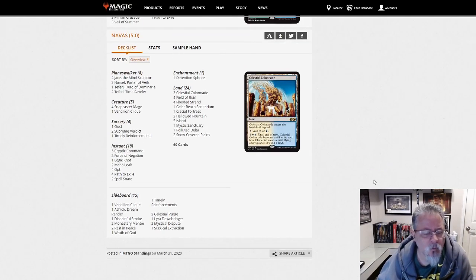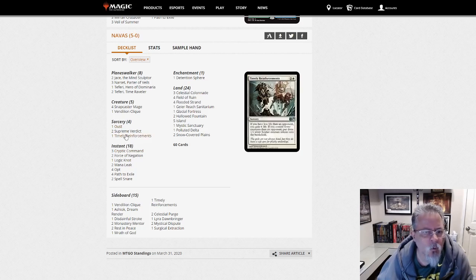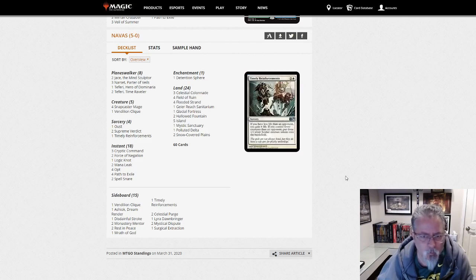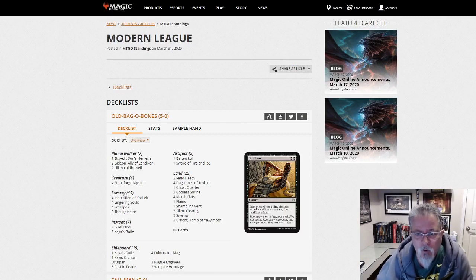Novus with our last deck of the dump — a Blue-White Control deck. Oust to Supreme Verdict, only five creatures, a handful of Planeswalkers, and a bunch of control elements. There is a Blue-White control deck in its purest form. And yeah, that's it for today's dump. Some good stuff, some old favorites. Have not seen Martyr Proc in a day and a half, to be sure.